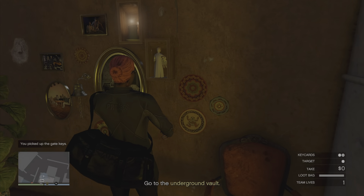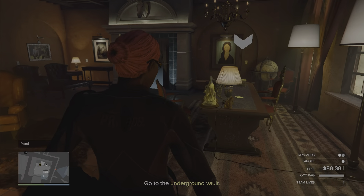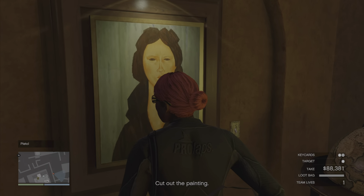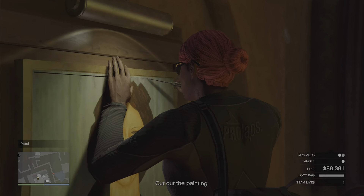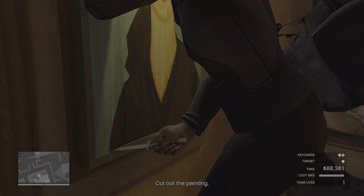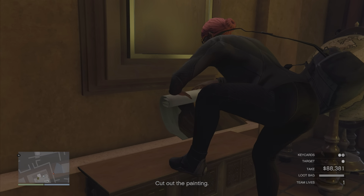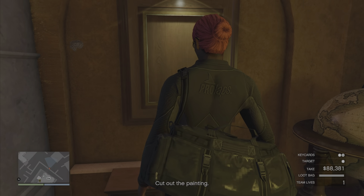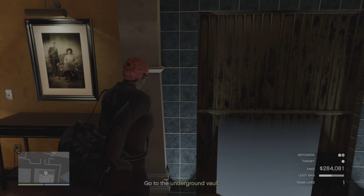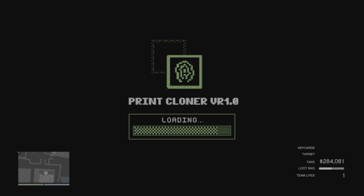We're just gonna grab something out of this safe real quick, grab some money out of here. If you were with a friend you'd grab that key card, but I'm gonna grab this paint because I'm probably gonna finish this heist once I'm done showing the hacking panels. Let me grab this Mona Lisa real quick — wait, it's only worth $200,000. The real Mona Lisa is worth millions though.